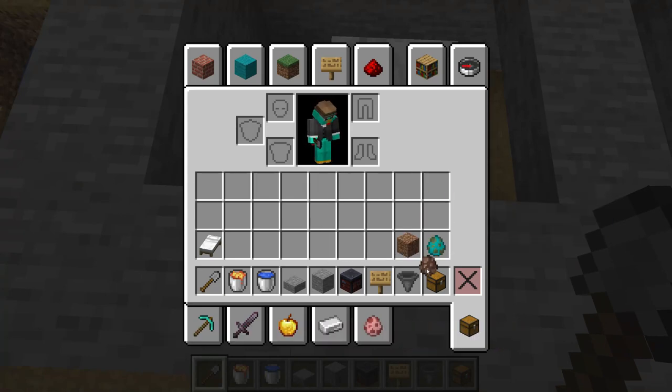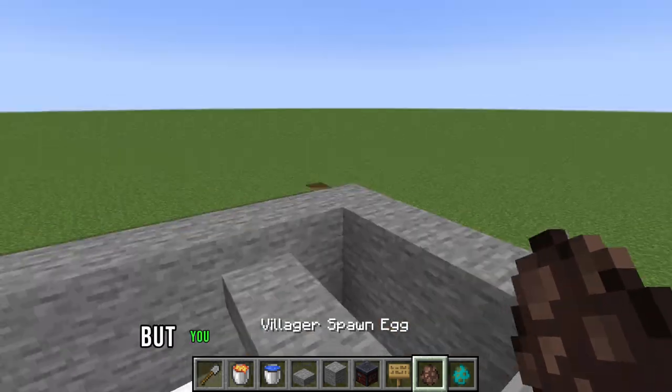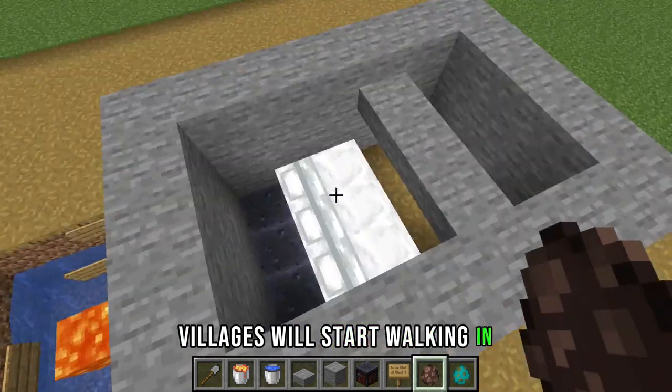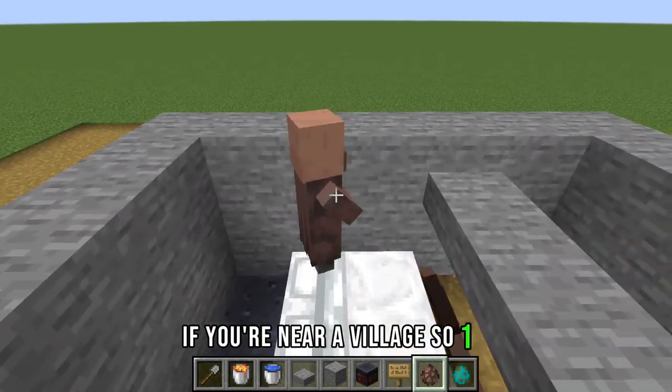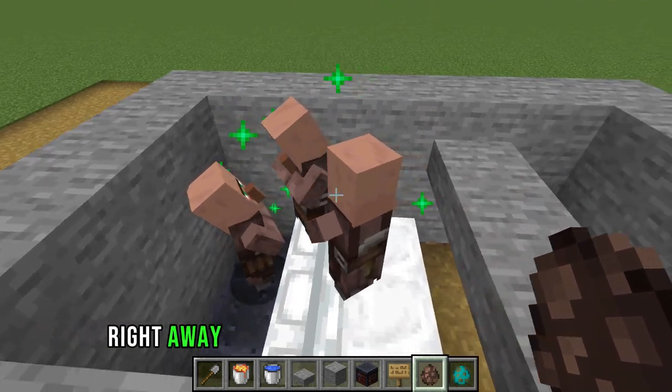Now it should look like this. We're going to get villagers in here — I'm just going to use a spawn egg to make it easier, but you can simply build a block here and villagers will start walking in if you're near a village. One, two, three — they should connect to their beds and their jobs right away, that's why they'll rush in here.